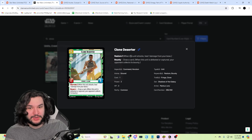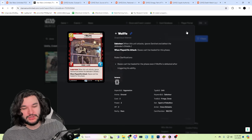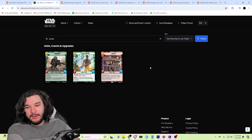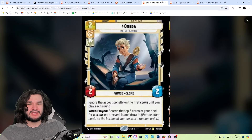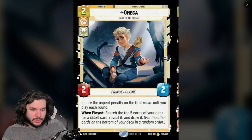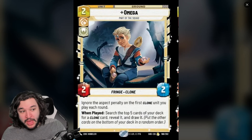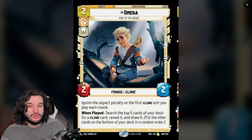We also have Clone Deserter, which fits the Command style for Hunter, and Wolf, which is Aggression. You'd kind of want to play Cunning to play Omega on turn one or two in order to benefit from the ignore aspect penalty. The cards we see so far are Crosshair and Wolf, and there will be more clones in the set. I think Crosshair is a really nice payoff for Omega, and by searching the top five cards for clones, you could stack up multiple clones to benefit from Echo's when-played ability, getting you the two experience tokens.